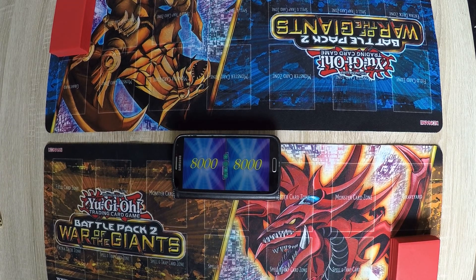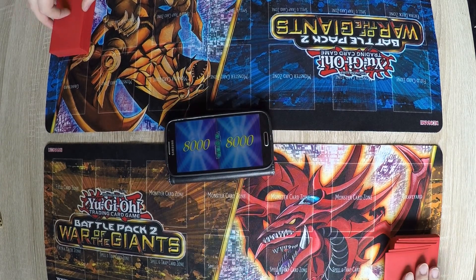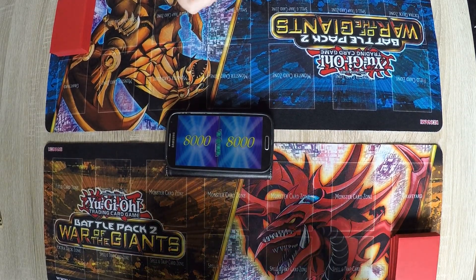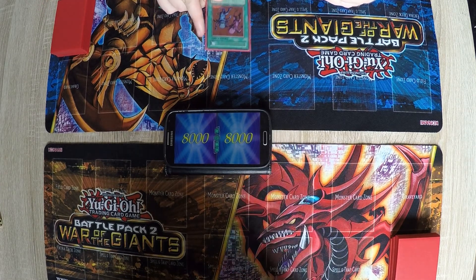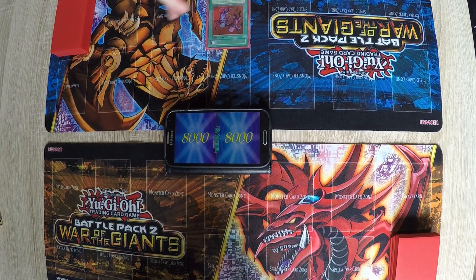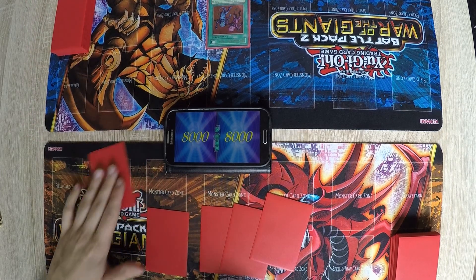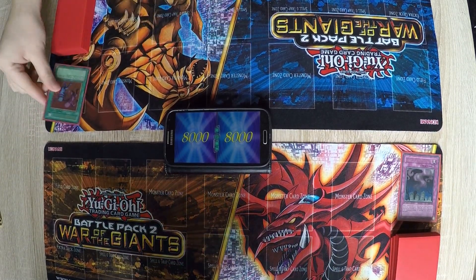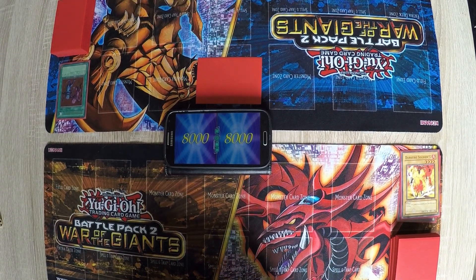Alright guys, I'll come back to the third round now. I guess you will start again. Yeah, and we'll see if this one is a little longer than the second one. Let's start with Delinquent Duo — oh, first time my start hand is actually good. So pick your random card. I'll discard the Darkfire Soldier. Set the monster and pass my turn.